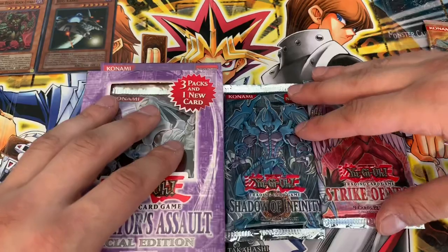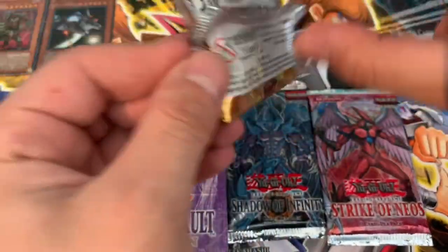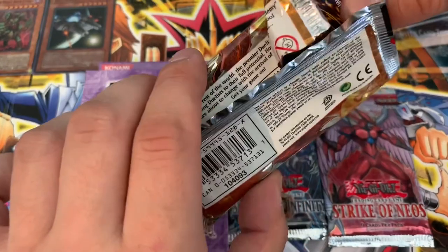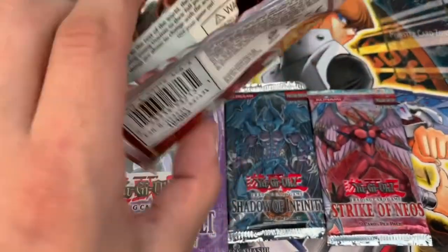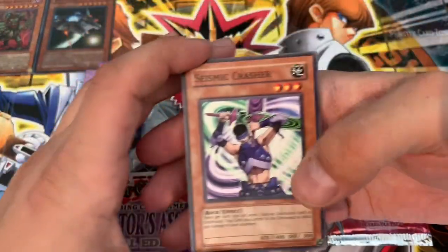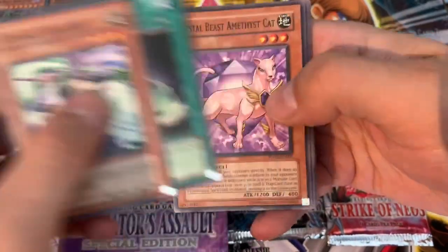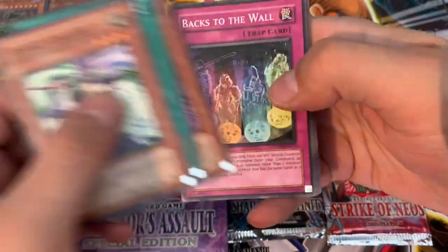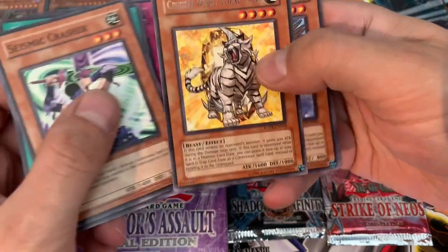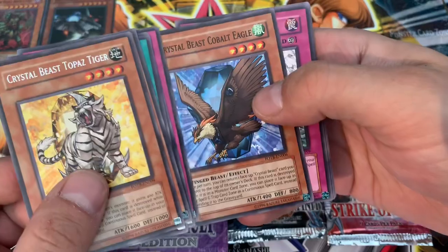We're gonna go ahead and open this last Force of the Breaker — it's only been about six minutes. Only one super so far. Seismic Crasher. Field Barrier. Crystal Beast Amethyst Cat. Backs to the Wall. And Crystal Beast Topaz Tiger — I forgot this guy was a rare as well. Cobalt Eagle.